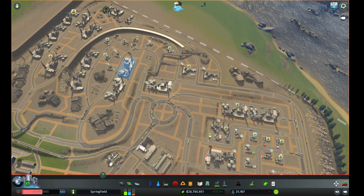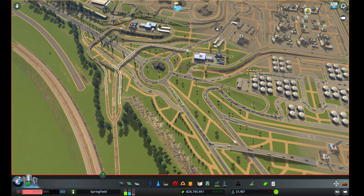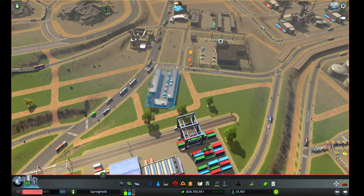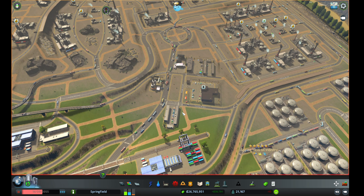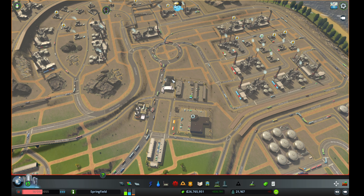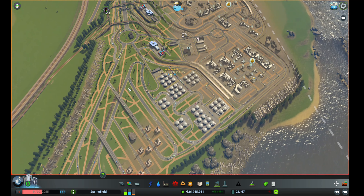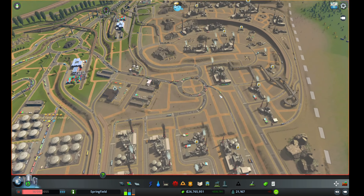The oil isn't sufficient for all buildings, so the main building will order imports via cargo trains — they come in to this terminal and trucks bring oil to the production buildings via these roads. To improve efficiency further, you can add worker barracks and maintenance buildings, and place a fire station and police station close to the roads with the most access to different parts of the build.